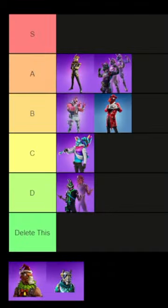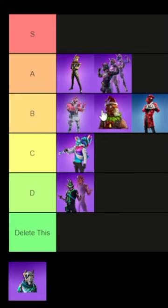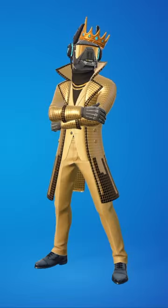Heartbreaker is a low B, and Sergeant Winter's edit style — the one with the llama head — is also a B, right in the middle. And finally we have DJ Yonder, which is a high C. He's better — this one's better.